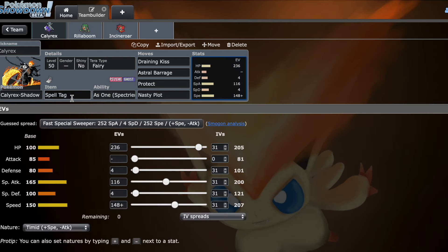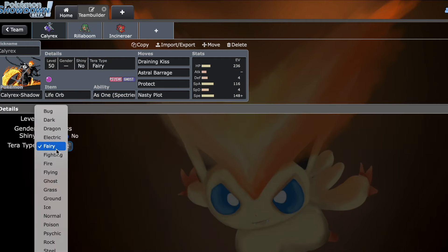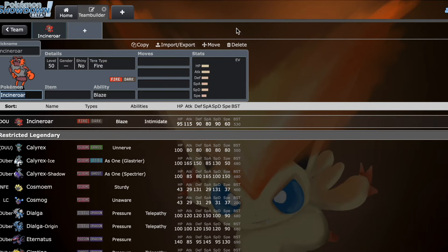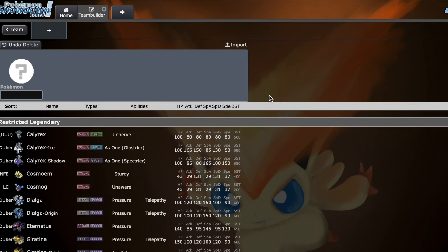Some people are running Nasty Plot with Life Orb. People running Mienshao are running Life Orb Terra Ghost — the reason being they already rely on Wide Guard for the mirror, so you just Terra Ghost and win. The most exciting thing about this format is that people are actually starting to use Whimsicott because it has viability now. As formats get more powerful, the Tailwind setter doesn't need to be as bulky or capable of doing damage because the partners — especially Restricteds — are going to be doing all the work. So you end up opting for Whimsicott, which has a lot more tools than Tornadus.